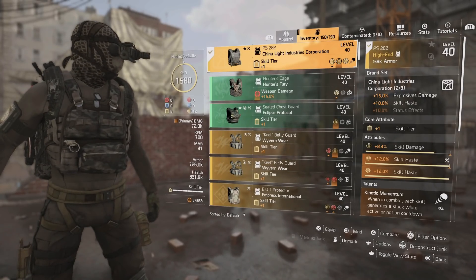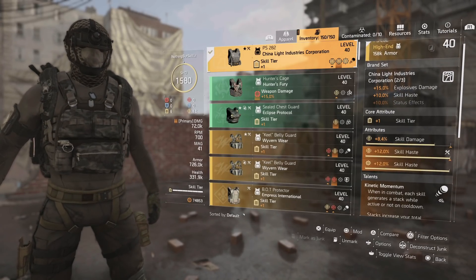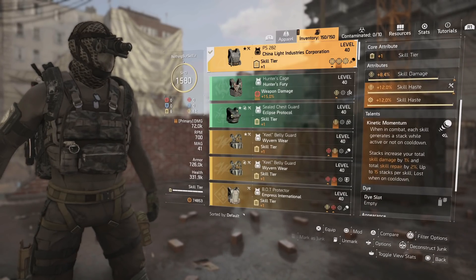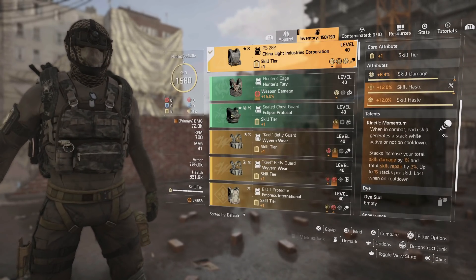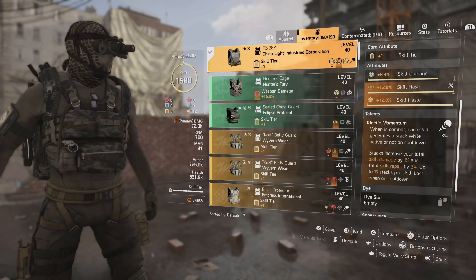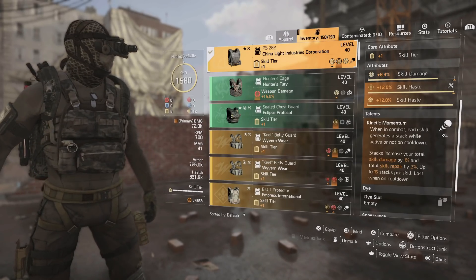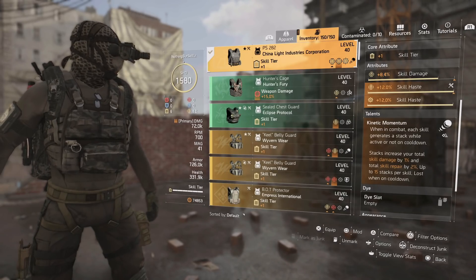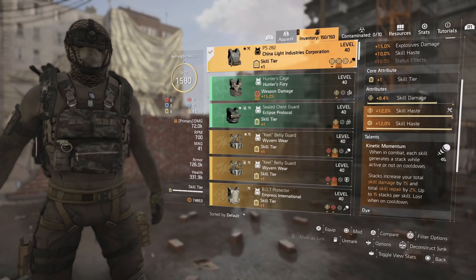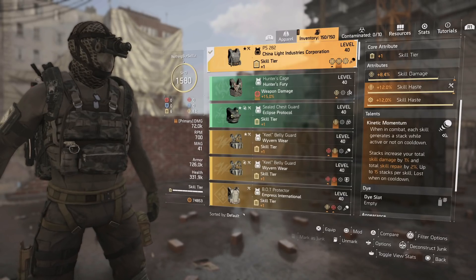For the chest, we went with China Light — a two-piece China Light for the 15% explosive damage and 10% skill haste. We have one skill tier, skill damage, skill haste, and a skill haste mod on there. The talent on the chest that really provides the damage we're getting is Kinetic Momentum. When in combat, each active skill generates a stack while not on cooldown. Stacks increase total skill damage by 1% and skill repair by 2%, up to 15 stacks per skill — so 30 total when both are fully active.